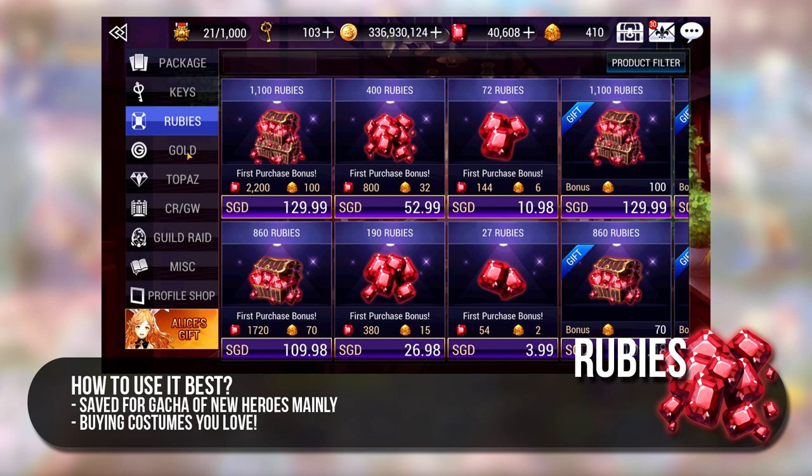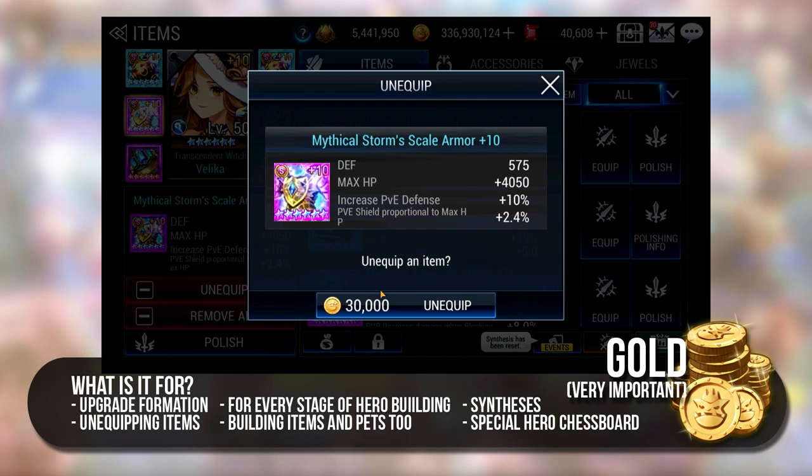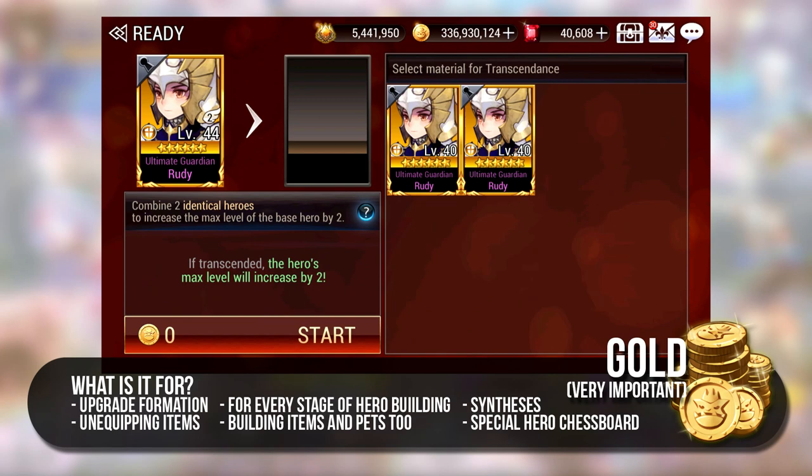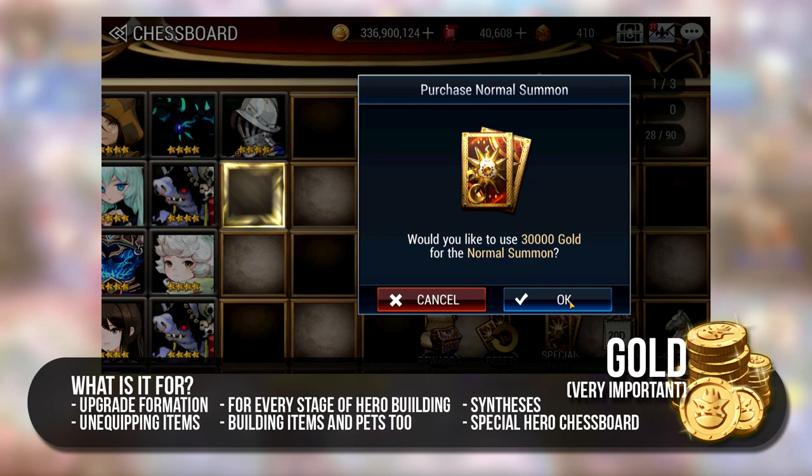Another super important currency you cannot lack is Gold. Gold has become one of the most important currencies in the game. It is used for unequipping items, building up your formation, howl up, rank up, transcend, awaken, mythical awaken all heroes, items and pets, upgrade all limit break traits, unlock hero exclusive items, summoning heroes in special hero chessboard and also used for syntheses.